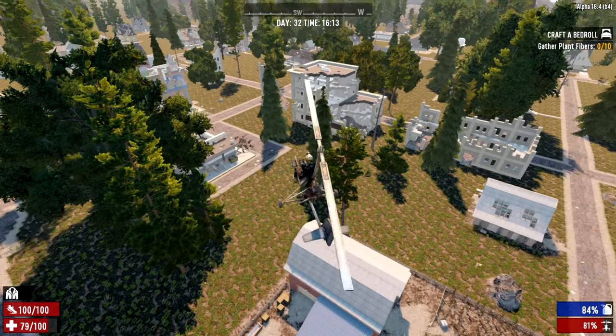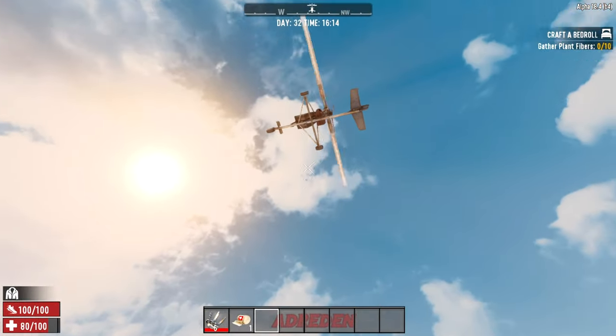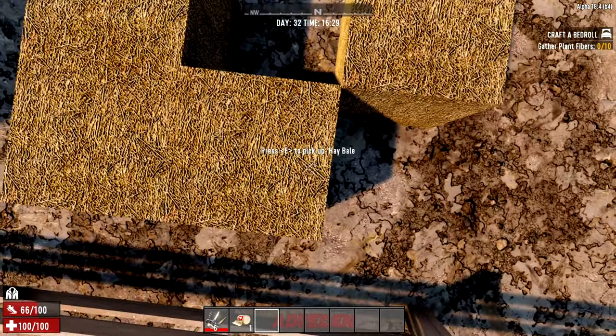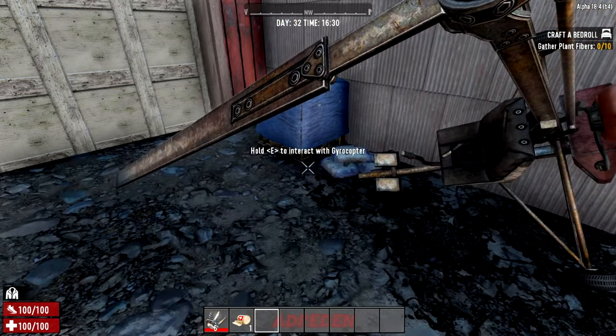Things not to do while you are flying a gyrocopter: press the E key. Because you fall and it can suck real bad — adding insult to injury, it will just smush you. If it does happen, you just need to go back to where you were and get your stuff.